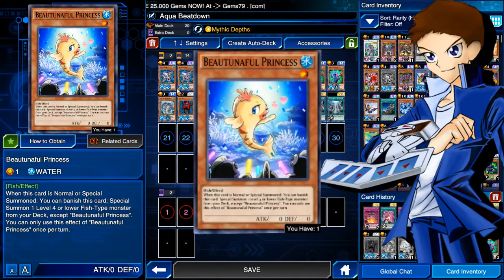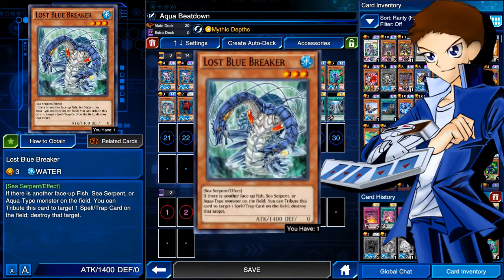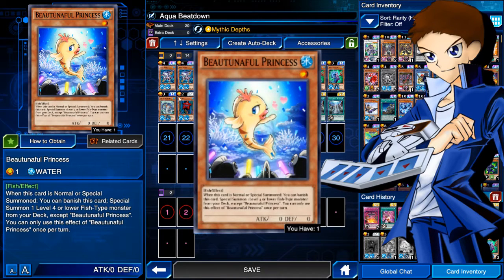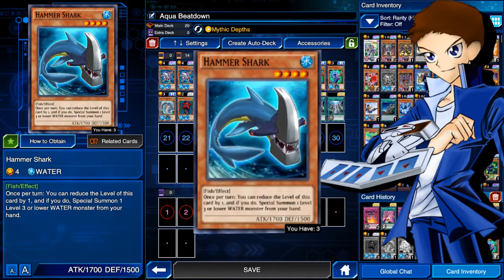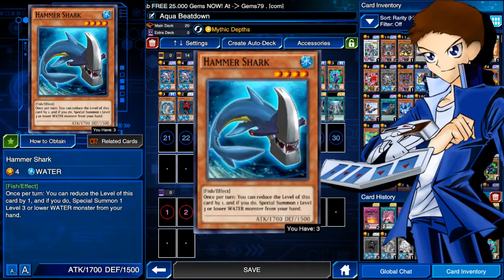We've got one Butaniful Princess. When this card is normal or special summoned, you can banish it from the field to special summon a level four or lower fish-type monster from your deck. The only thing you can target here is Hammer Shark since everything else is aqua or sea serpent. If you open with Hammer Shark and Princess, it's an easy play: normal summon Hammer Shark, use its effect to special summon Princess, then banish Princess to special summon another Hammer Shark and chain its effect. It's a pretty good combo.